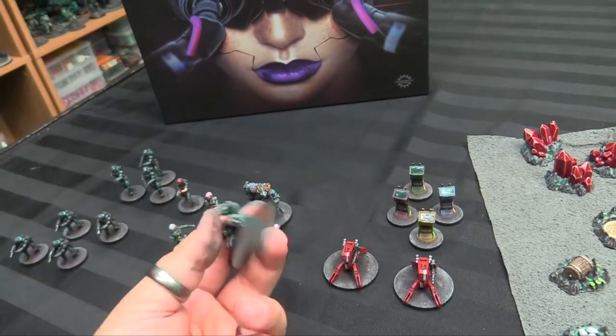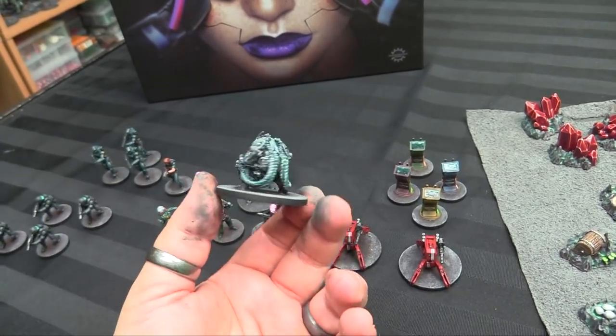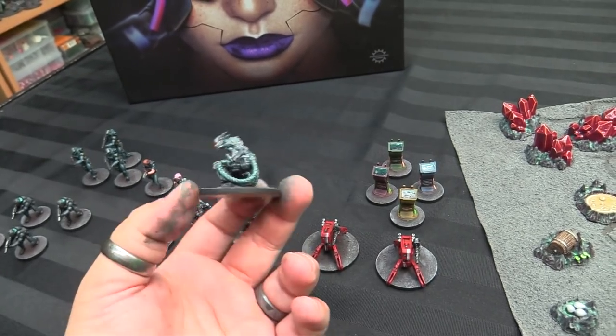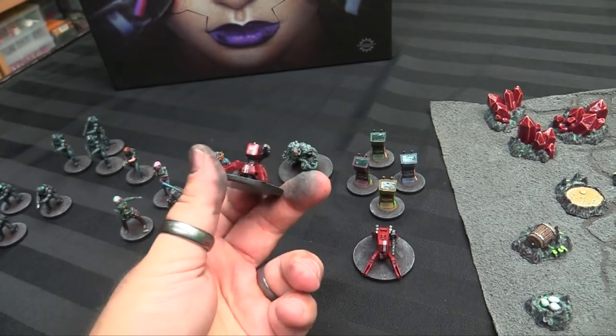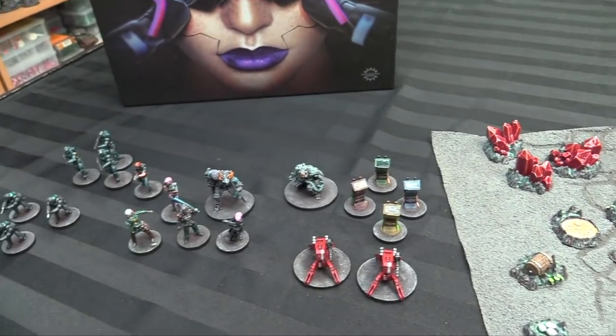I also painted one of the Kickstarter miniatures just to show off — this is the big cybernetic tin boy sumo. I think his name's Akata, and he's a really cool big robot, but I just painted him because I wanted to after I was done with everything else. I painted two of the Tankans, which are little remote drones, and then four consoles that come in the Kickstarter edition as well.